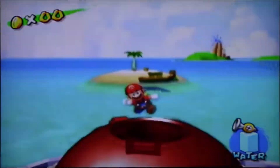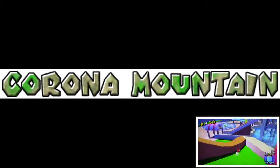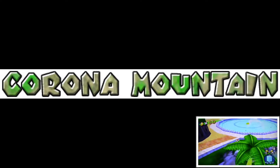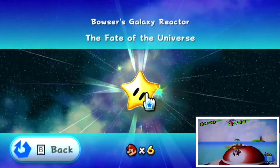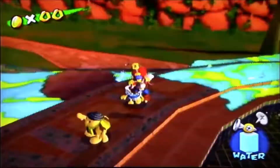Moving on to unused graphics — there's quite a few on the game's disc, but there's really only one I want to mention. That's the fact that Corona Mountain has its own episode banner — the same you'd see if you entered a normal level like Rico Harbor, with the name across the top and the ability to choose which episode to do. This further supports the fact that at one point, Corona Mountain would have been its own level, or maybe they intended just one episode to choose from, like 'Defeat Bowser.' They do a similar thing in Super Mario Galaxy 1.